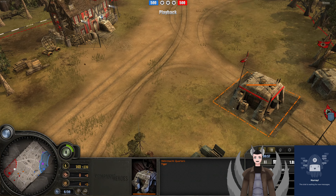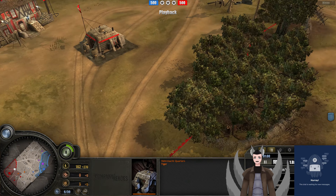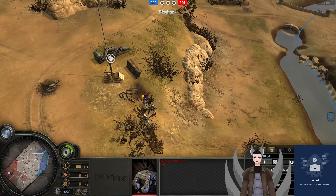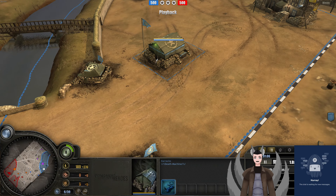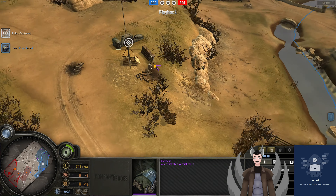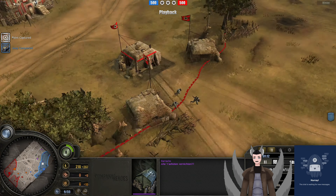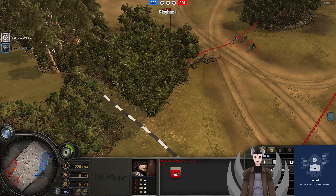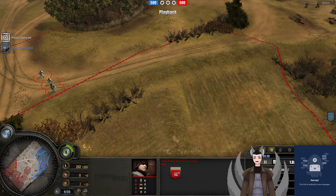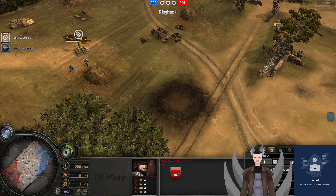I'm guessing MG-42, MG-42. And this one I'm guessing is a Schimmwagen. Over here at the barracks, a Jeep is being deployed out — likely going to be rifleman or Jeep, not like there's anything else you can deploy out there. MG-42 and MG-42. So I'll go 50% right, but 50% wrong. Still a failure.